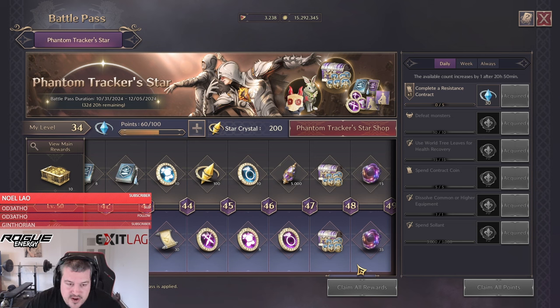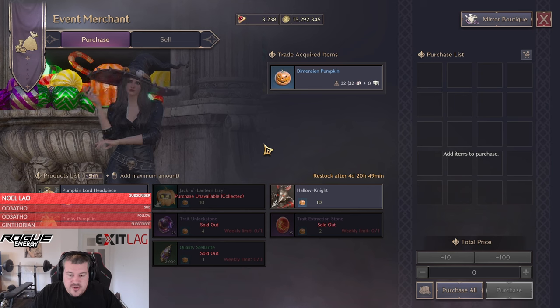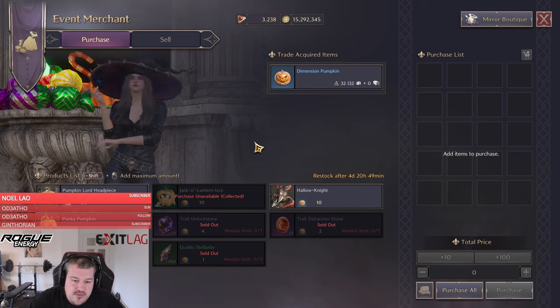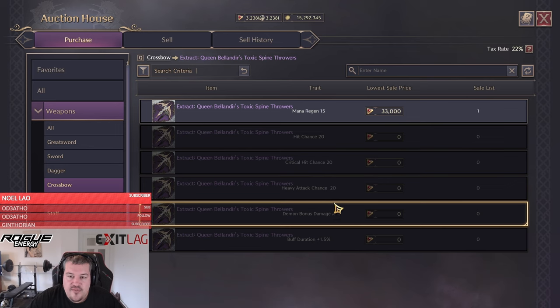You will always see events rolling out regularly — right now we have the Halloween event. You should always check the event rewards, because for example this event gives us 25 Trade Unlock Stones each week, for a total of 75 Trade Unlock Stones just from that event alone.